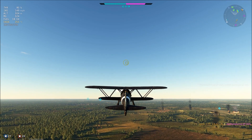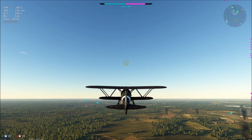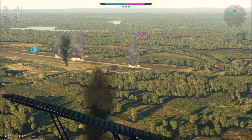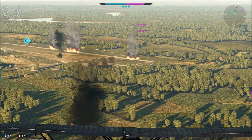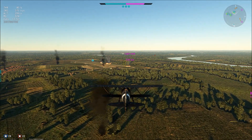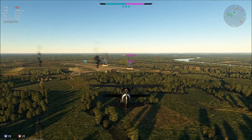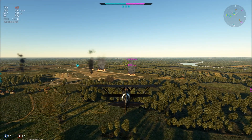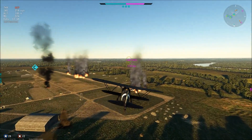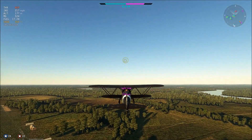Even those few maneuvers, plus throttling back a little, dropped our airspeed down to almost nothing — well, almost nothing in terms of other planes, but biplanes perform just fine at low speed and low altitude. The thing is, now I'm in the shark tank. This is the altitude where everybody ends up by this point in the game, so it's much more likely I'll end up with somebody on my tail.